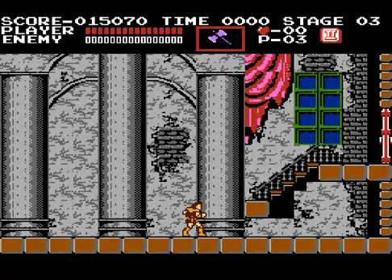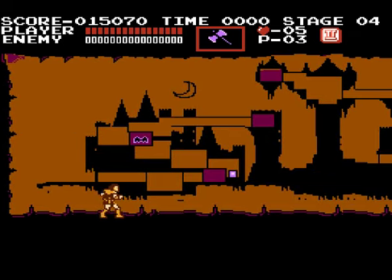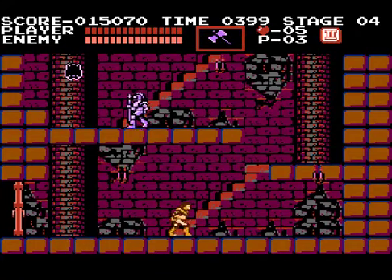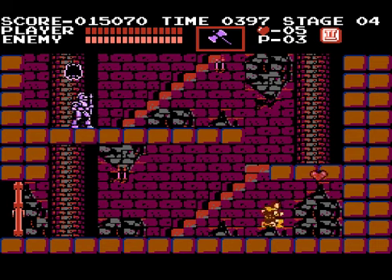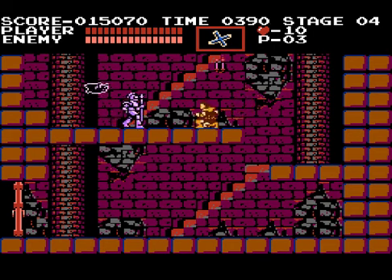Now we see the little map and I'm apparently walking across to the next room or something. Oh hey look, it's a knight! I grabbed the cross boomerang thing, which I'm probably not going to use — well, I use them a lot.